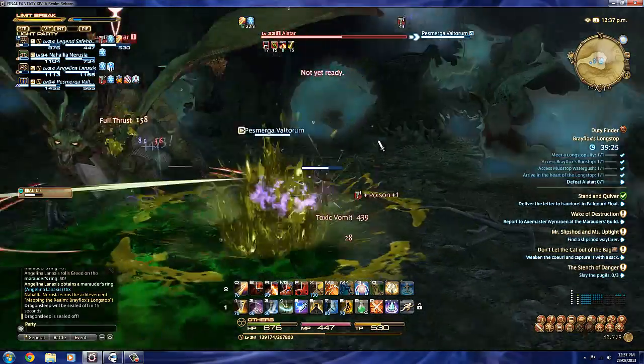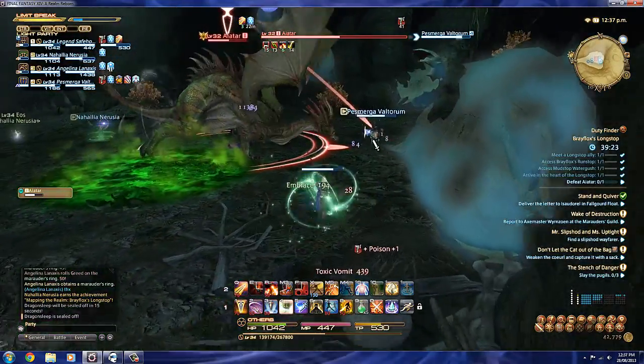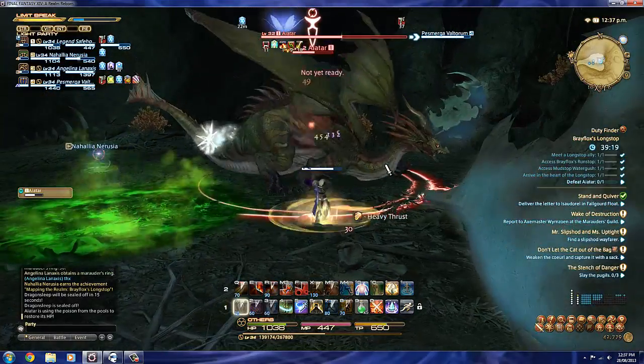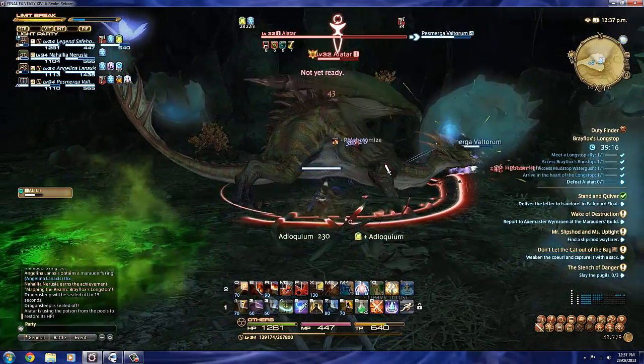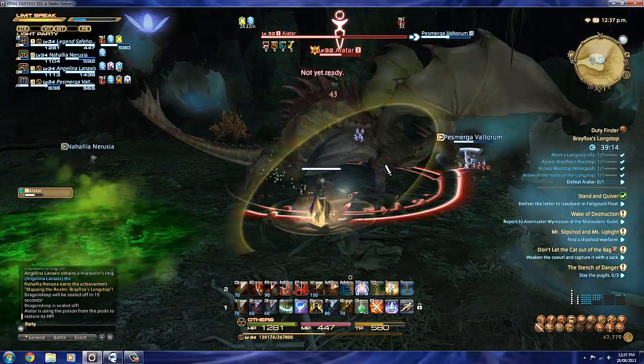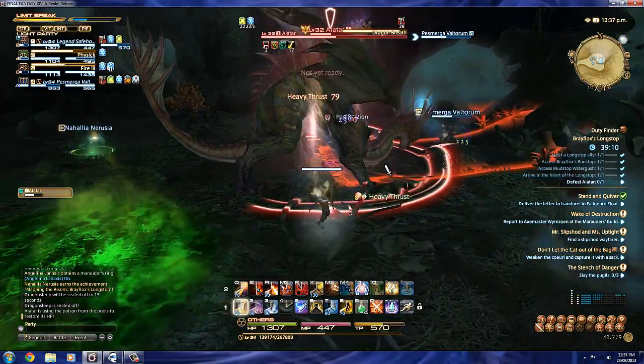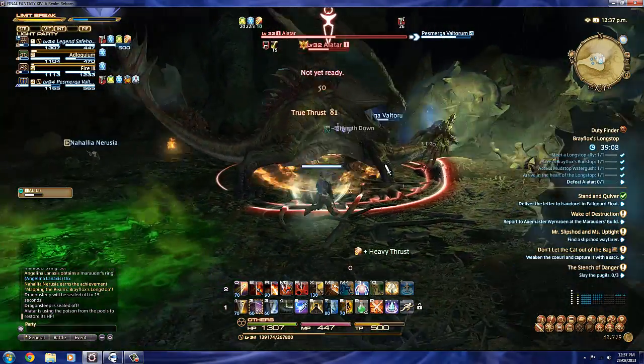Here we go now — he's just thrown that green sludge down, he's picked me to throw it onto. As you can see, it does a bit of damage, but not a whole lot. You can definitely take that. The healer's just thrown a couple of heals onto me, but as you can see, the green sludge stays on the ground, and you just can't have the dragon in it because it will ruin your day.